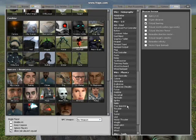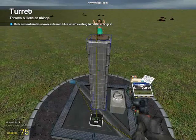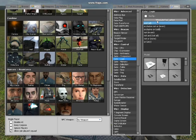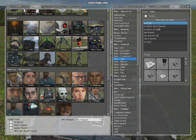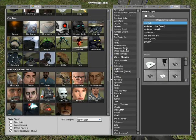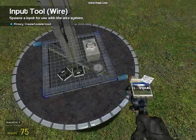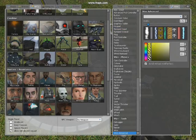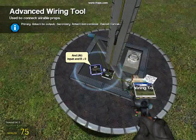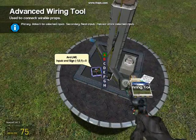Go down to the turret — a wire turret. Just take the options you want, then spawn it somewhere here. Then take logic, get a logic and-all chip or gate. Spawn it, then spawn a button or numpad input. Take numpad input number five, toggle. Then take the A from this and-all to the numpad input, and the B to the sign. Then take the fire to the and-all.